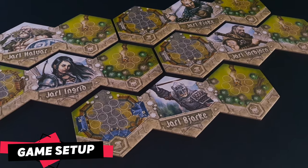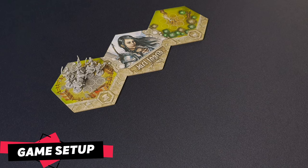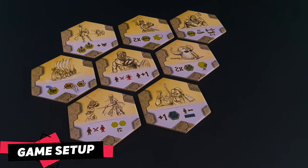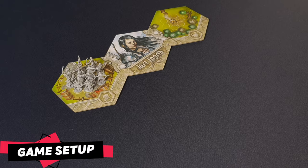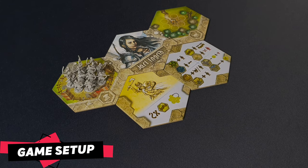Then players have to choose a board, which will be placed in front of them. They will also take the set of 12 miniatures matching their jarl and place them on their settlement. Next, each player will randomly draw 1 special ability tile and add it to their board. Finally, they will complete their board with a player aid tile.